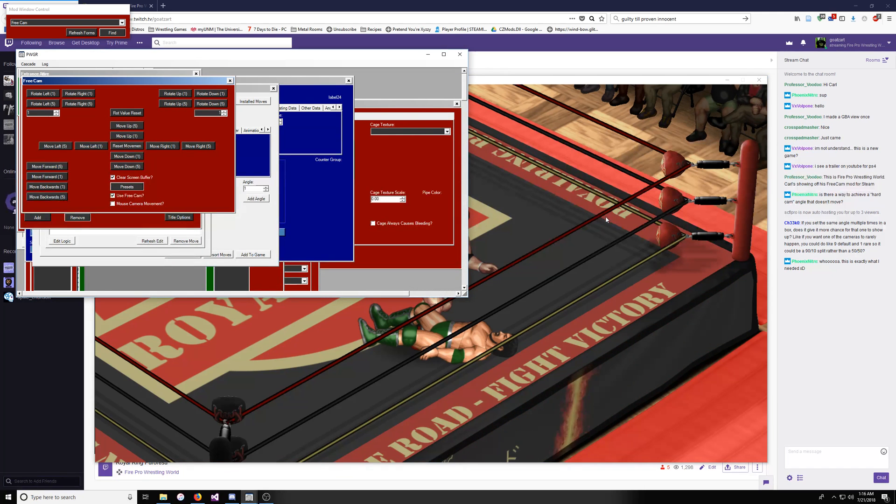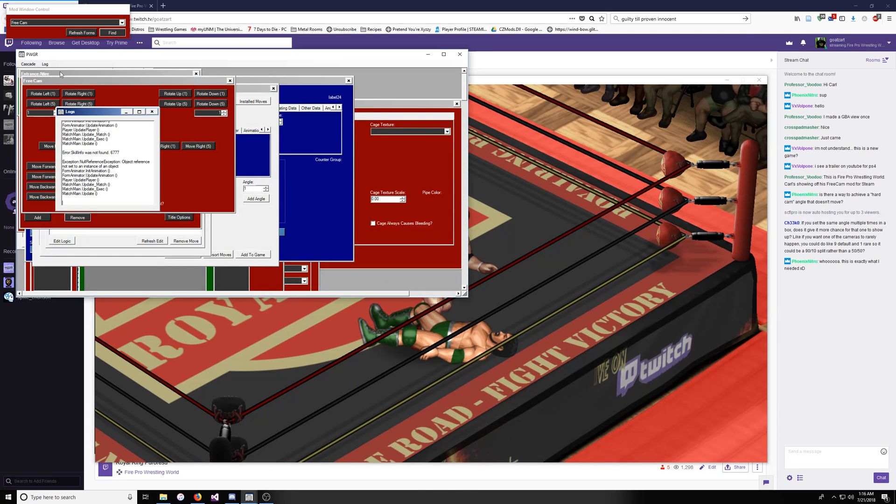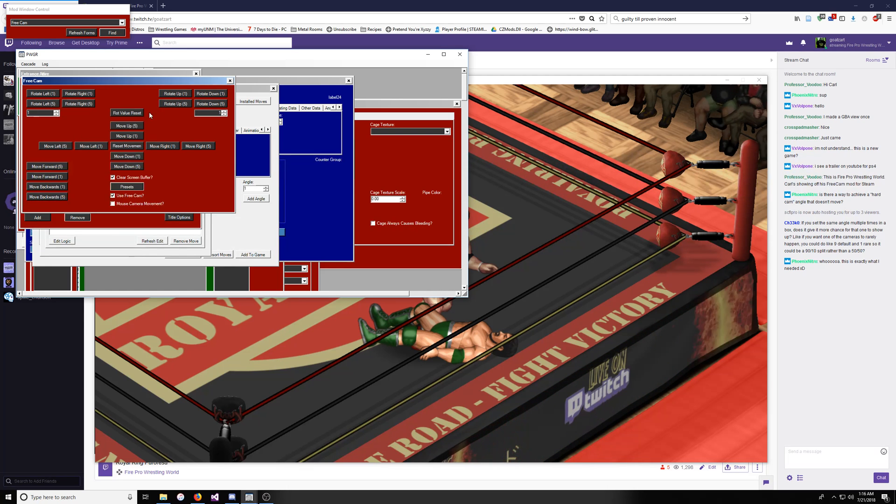That's pretty much it — I think I covered everything I needed to cover. I don't know why this thing froze up. One of the guys is trying to do one of the moves that I removed, so I'm going to have to fix that. But it was nothing to do with the camera angles — it's just me deleting moves. I'm trying to make my game more stable by getting rid of some of the move pack moves that I don't use.